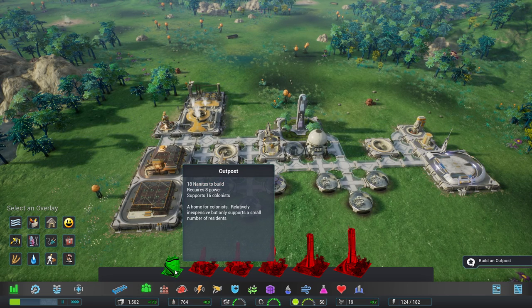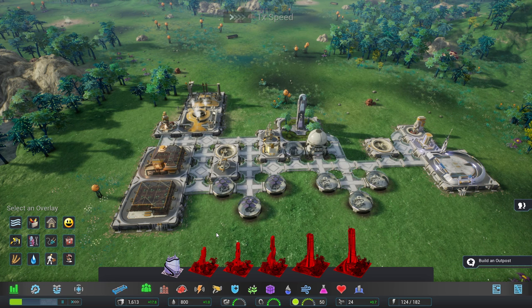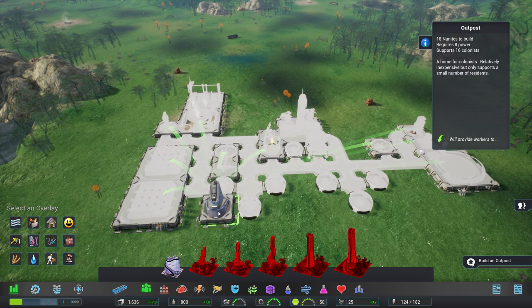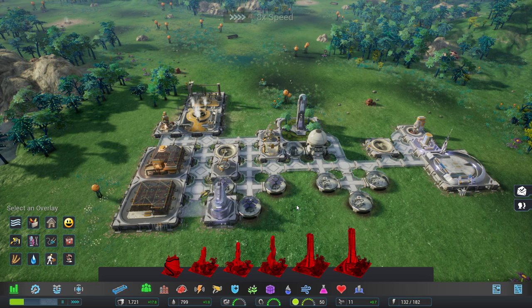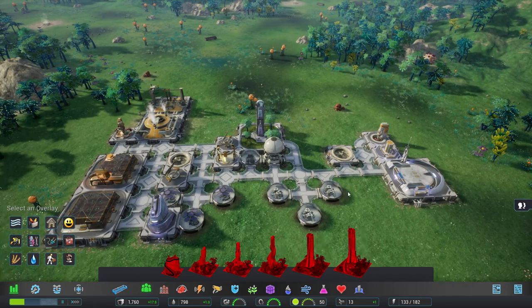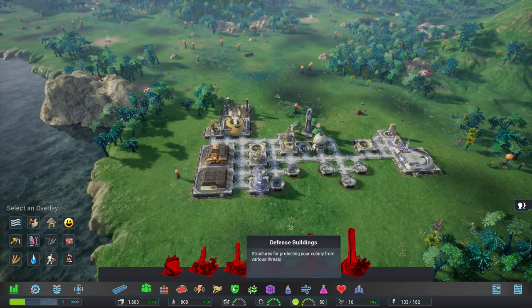We'll get the tiny little outpost up - two nanites at the end of the day is quite worthwhile. We're doing fine for power generally. This mission seems to be more hands-off and just letting us get on with things, which I appreciate. What we really need and what is going to take a long time to get to is a research center.